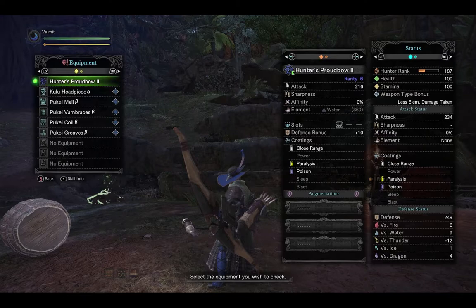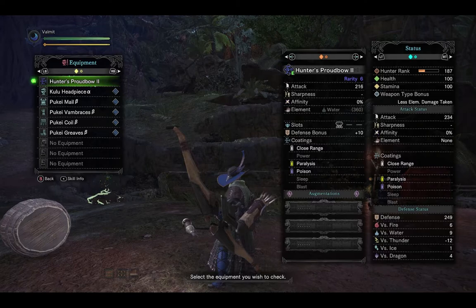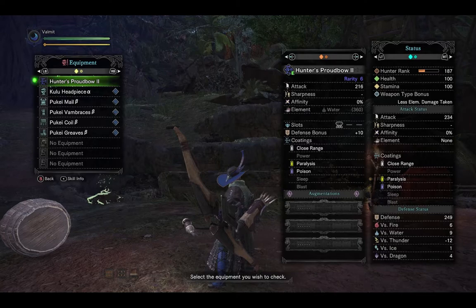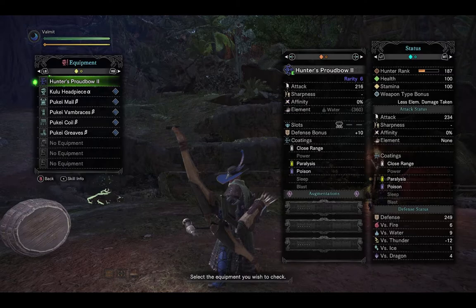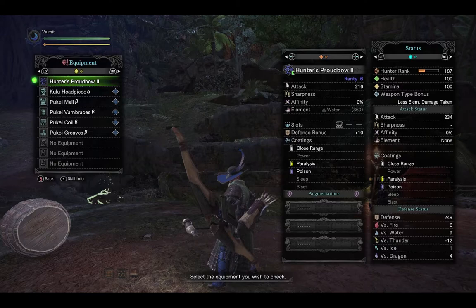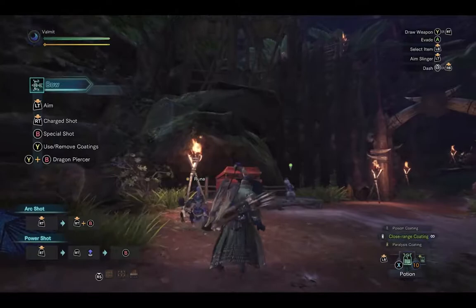Stat-wise, it has 216 attack, which is pretty good. What's really surprising is the hidden element of water for 360. If you have the hidden element skill at level 3, this could be a very good water bow. It offers a level 3 decoration slot and a small defense bonus. For gunners, the elemental damage can be a problem but it's more the physical that will really ground you — especially against things like Deviljho or Nergigante. As for coatings, you have close range, paralysis, and poison, but lack the power coating.